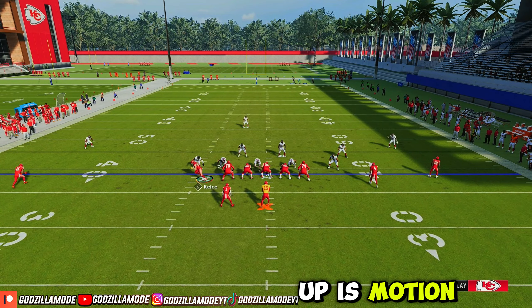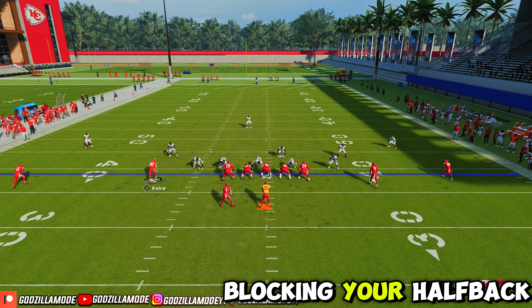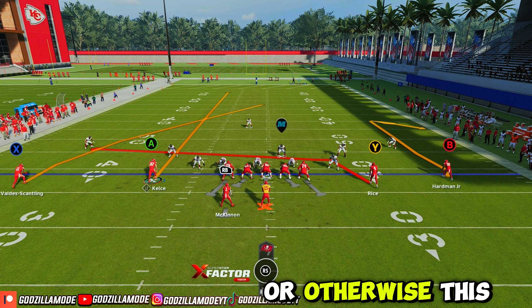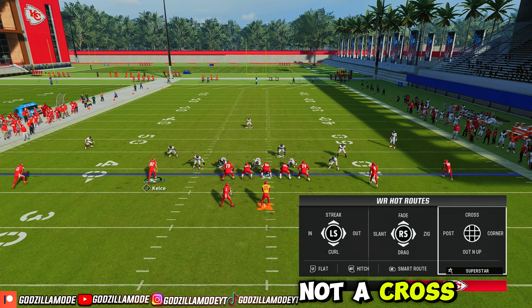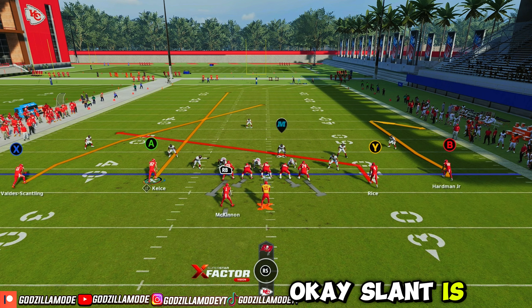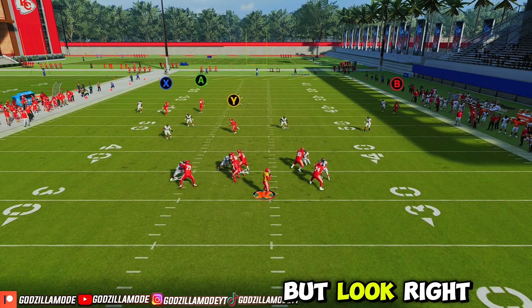How you want to set this up is motion out Kelsey, which is your tight end, put him on a streak like this, block your halfback. Then what you want to do is put B on a comeback route — you have to put a comeback route, otherwise this will not work. Now if you do have hot rod match, you can put Y on a crossing route, or a post, or you can put him on a slant. Slant is also good, but slants are kind of broken right now — they don't run the full route, and I don't know why EA still hasn't fixed it.